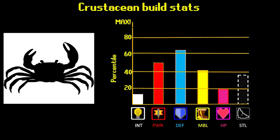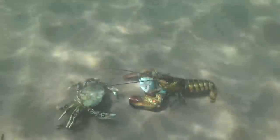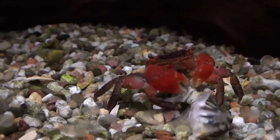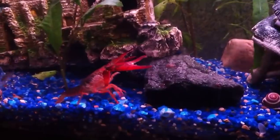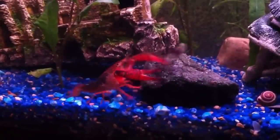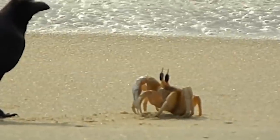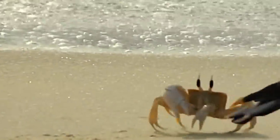We'll start with what crustaceans have going for them. Right off the bat, you'll notice that many of them have a fairly unique weapon setup. Their claws can be used to inflict both crush and slash damage, meaning they're effective against soft-bodied and armored targets alike. And of course, they give the crustaceans a dependable grab.